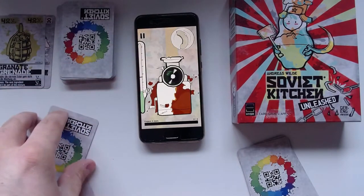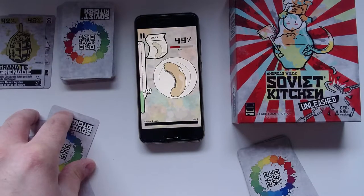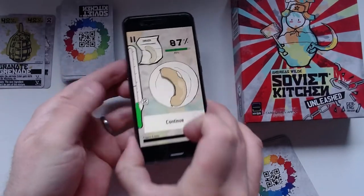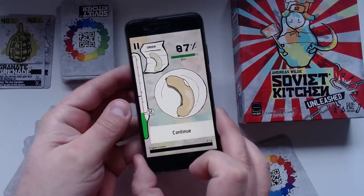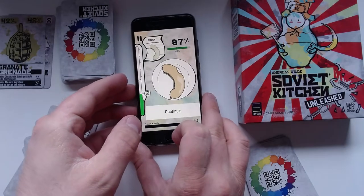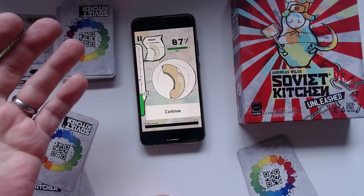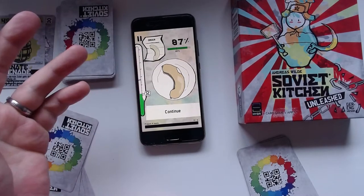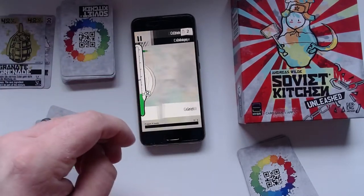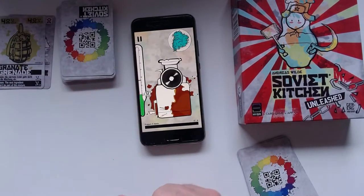Now it all gets grinded up and you see which color you actually made — 87 percent! Not too bad; it's pretty close. A little bit darker and more yellowish, but it's 87 percent match to what was ordered. So that's 87 rubles we get — that's just for the high score. And we finished one of the side missions which said to have at least 80 percent accuracy at least once. Now we continue with the cabbage, which is the aqua green kind of color.